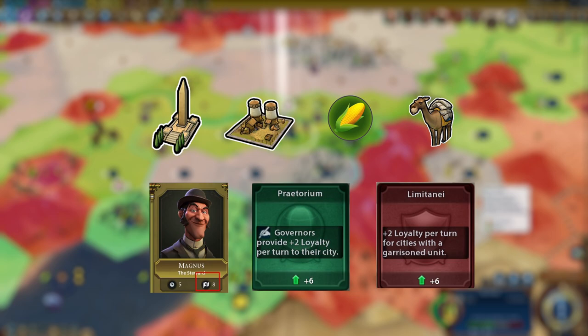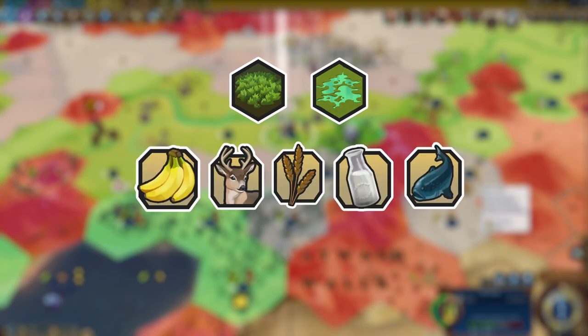But there is also a quicker way. It only works though if the settling area has features or resources that can be chopped for food.